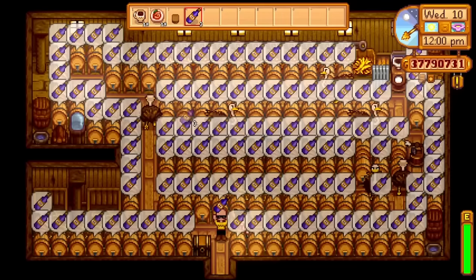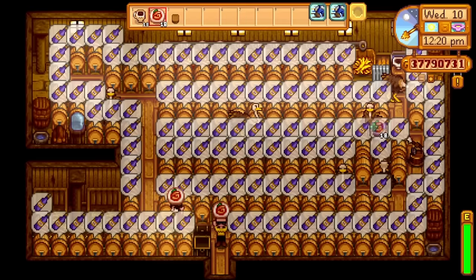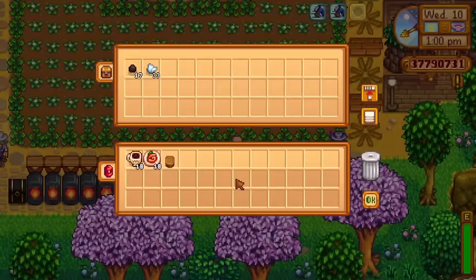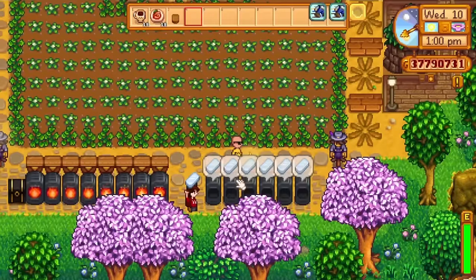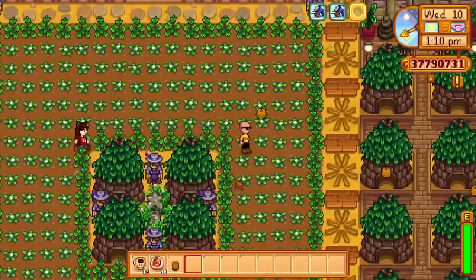I asked my community if they wanted me to do this and they voted for it, so it became a thing. Before sheds could be upgraded, this was the way you could maximize your kegs. It looks very funny just here with the ostriches. You've got your furnace set up down here - they actually auto feed with hoppers. Oh, those are hoppers! That's smart. I didn't even realize.